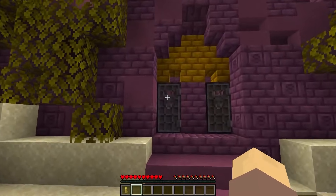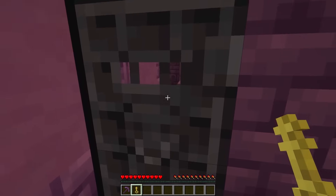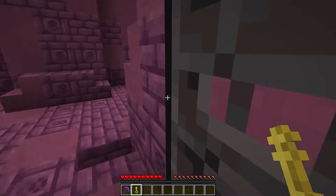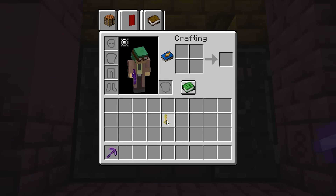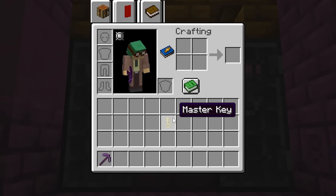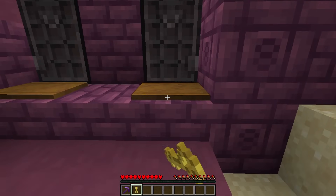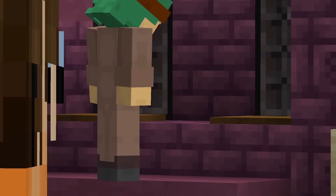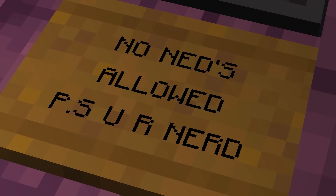Thanks to these new netherite doors — they're so tough that they can't be broken, and can only be opened with the use of a key! This key can either be kept on your person, or placed under one of the new doormat blocks. Aside from holding items, these are great because they can be customized with different text to welcome visitors.